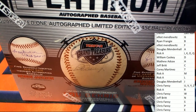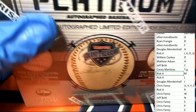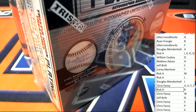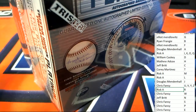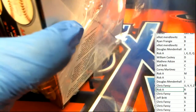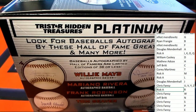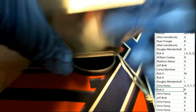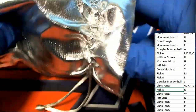G for Gehrig — Elliot, G for Lou Gehrig. M for Mantle — Rick A. R for Rivera. You can just see different names. J for Jackson. Pretty sure Aaron Judge is in this. Pretty sure Mike Trout is in this. Willie Mays. Robinson. Robinson. Seaver. It's an autograph baseball. Good luck, everybody. What's it going to be?